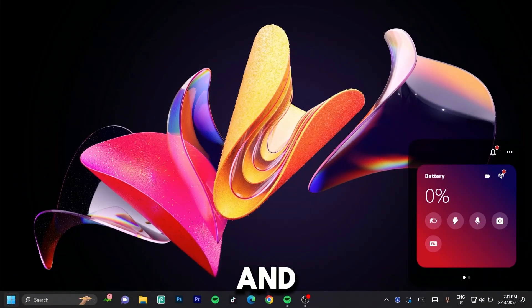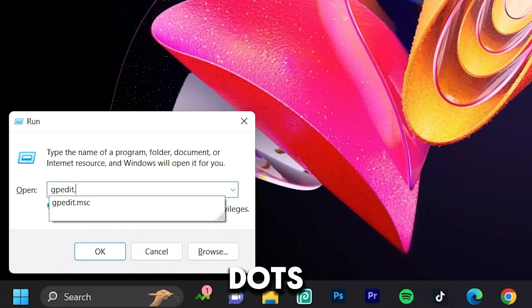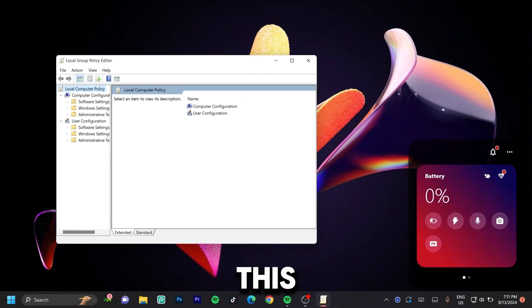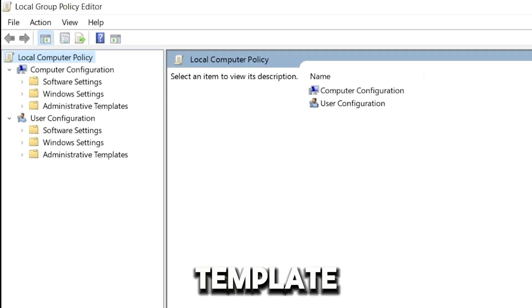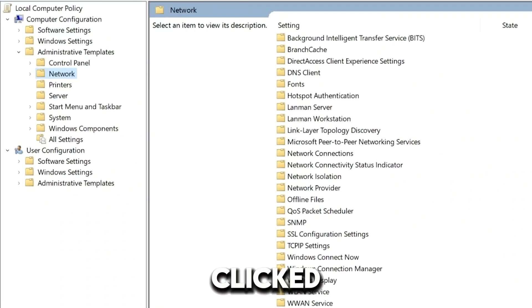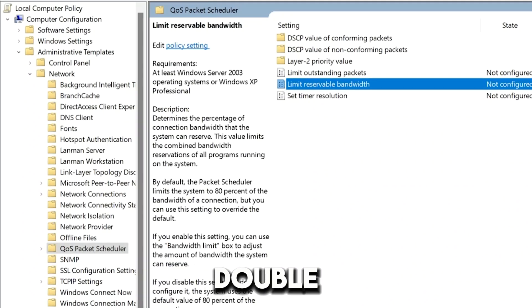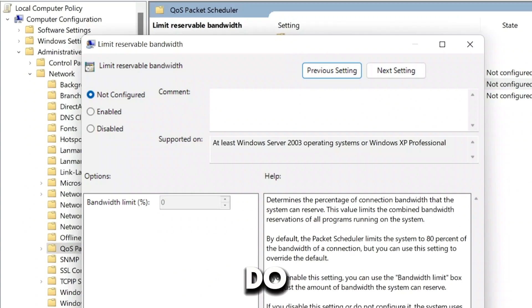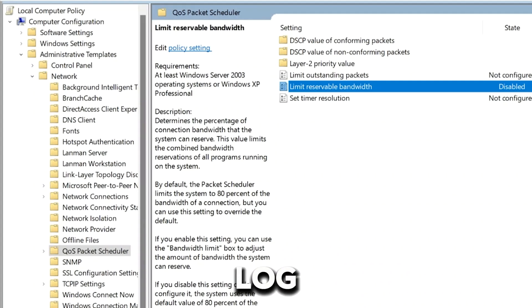Hit the Windows key and R on your keyboard, then type 'gpedit.msc' and hit Enter. Once this loads, expand it so you can see everything clearly. Search for 'Administrative Templates' under Computer Configuration, expand this, and click on 'Network.' You should see a new set of folders — click on 'QoS Packet Scheduler,' double-click on 'Limit Reservable Bandwidth,' then click 'Disabled,' click 'Apply,' and click 'OK.' Once done, log out of this menu.